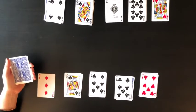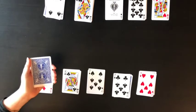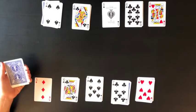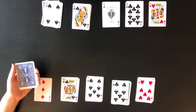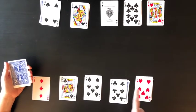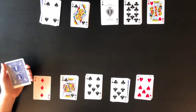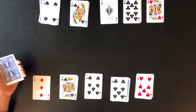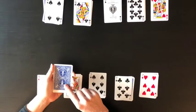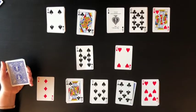Once both players have set up their five piles, the table should look something like this. It's also important to recognize that each of you should have some cards left over that are not part of the five piles — those cards are held in your hand. Now that we've covered the setup, let's talk about how to actually play. The goal is to get rid of all the cards in your piles before your opponent does. To start playing, each player takes the top card from their extra cards and places it face up in the middle.